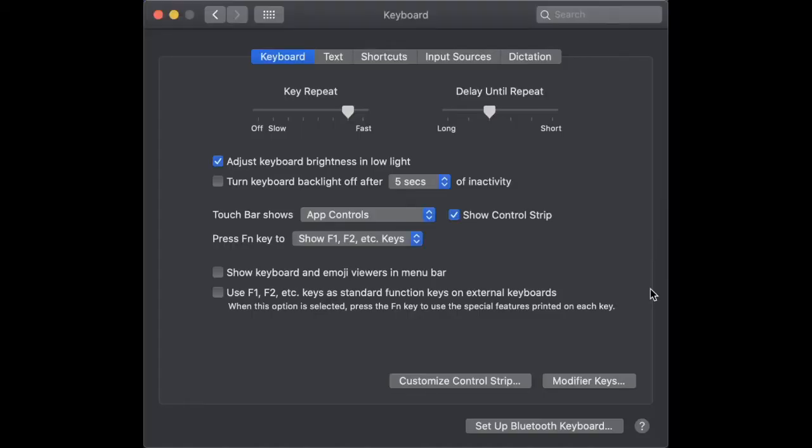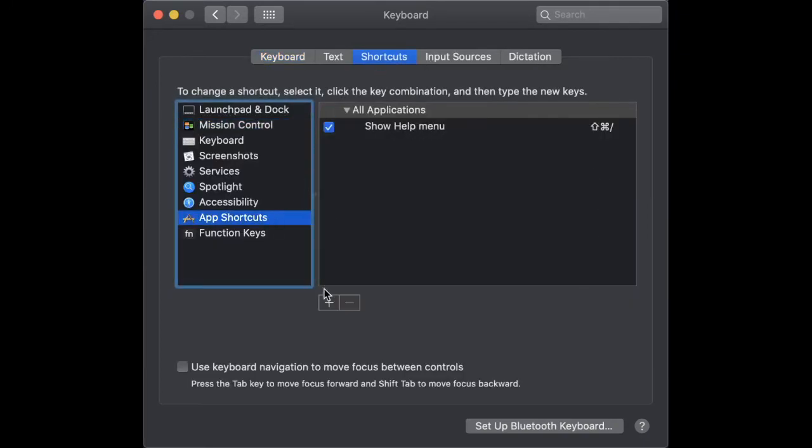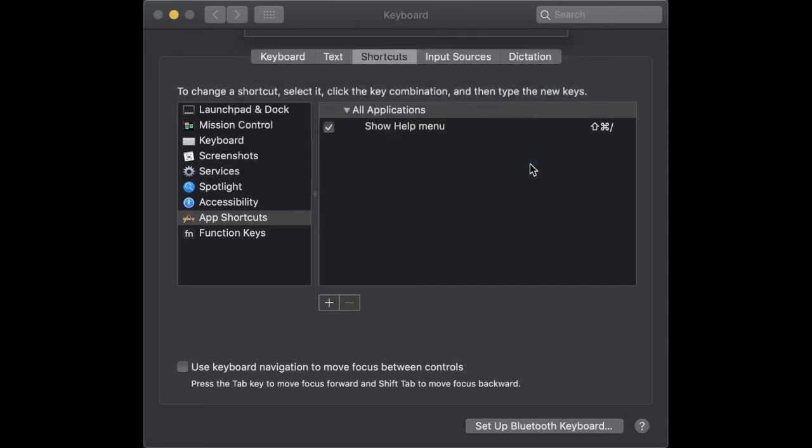To fix it, we're going to switch the keyboard shortcut to close the window to something else. Open System Preferences and go to Keyboard, then go to Shortcuts, App Shortcuts, and add a new one. Type in 'Quit Java' exactly like this with an uppercase Q and a lowercase J. Then in your keyboard shortcut, press Control+Q, and add it.